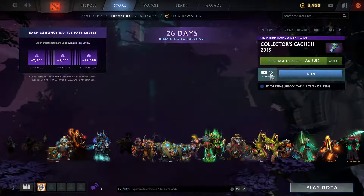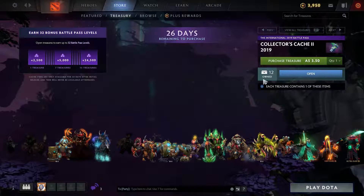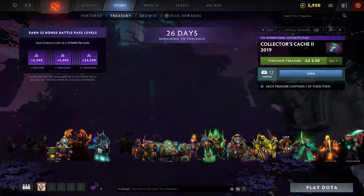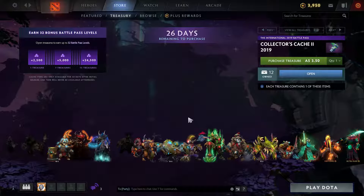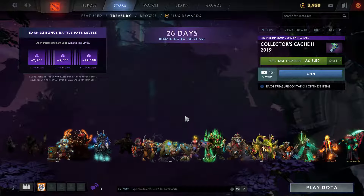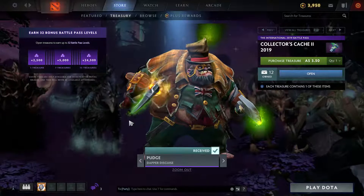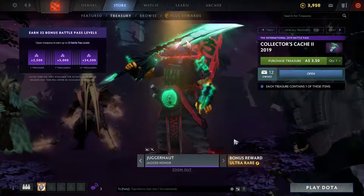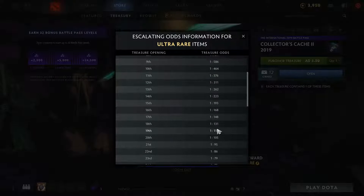How many was that? That was 12. 28 minus 12 — 2 plus 2 is 4, minus 1, that's 3. Quick maths — 28 minus 12 is 16. I did not pull out a calculator for that. So we got everything in the set, I believe. We got everything in 16 cases, and I think that's a pretty decent result. The odds were 1 in 168 of getting Juggernaut, which is not astronomical but it's nice.